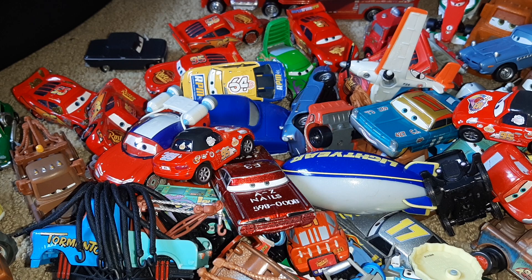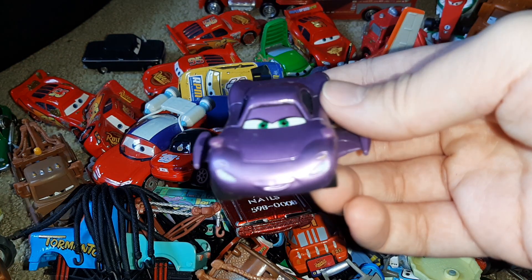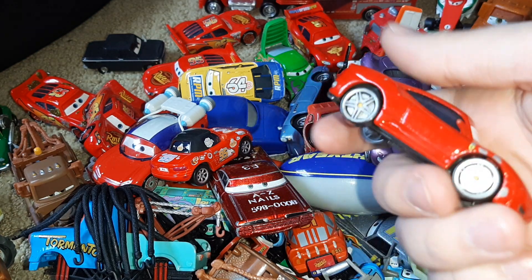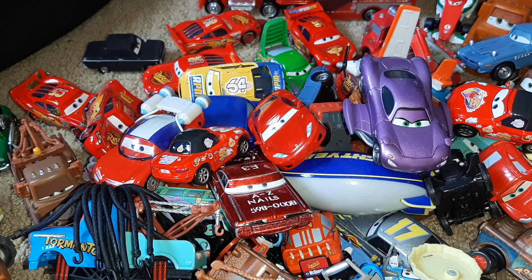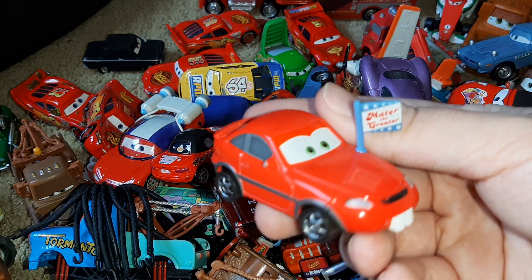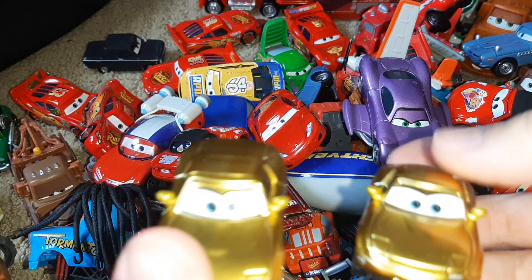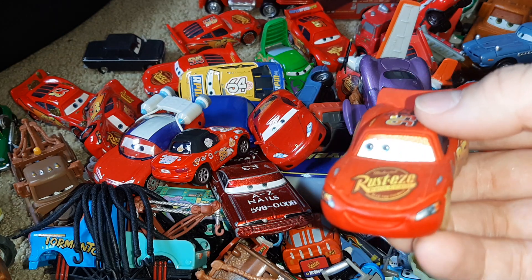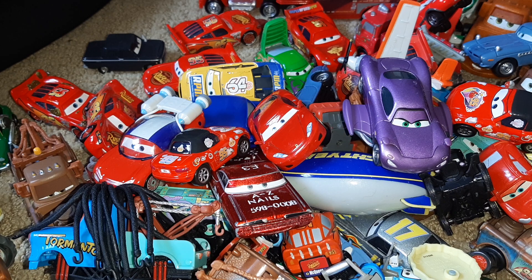There's also just a bunch of random stuff in this box too — like a pen, I just found a pen. Here is Holly with the wings. Here's a racer — I'm pretty sure he's from the first movie; he didn't really have a big role. His license plate is just a bunch of numbers. Right here is another car from Mater the Greater — that's what his little flag says. Actually, I have the Mia and Tia that came with the Dinoco Lightning McQueen too. And this one actually has changing eyes.